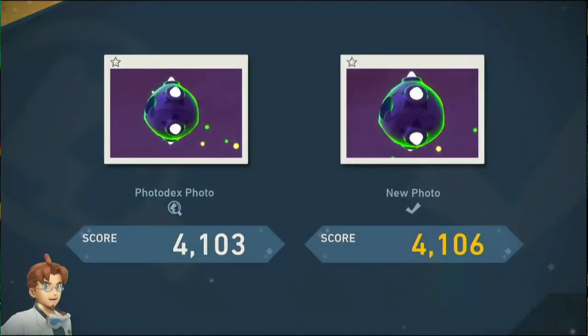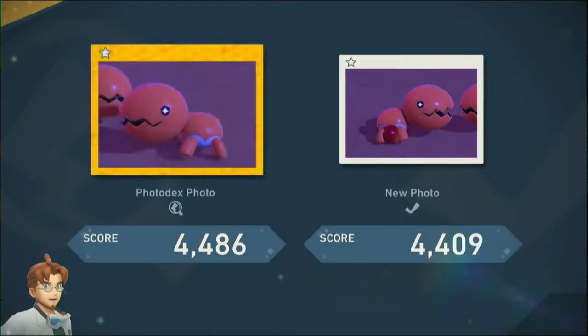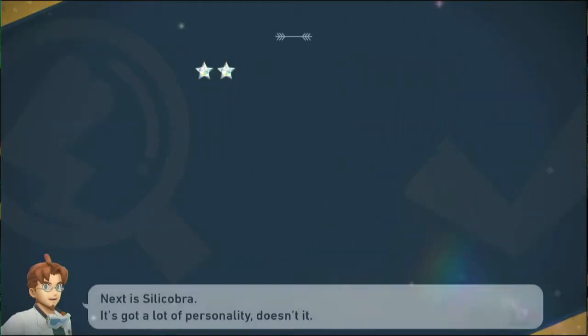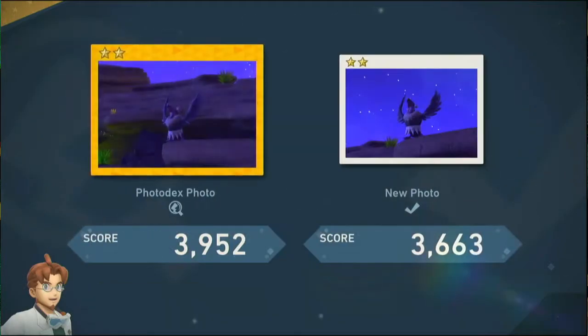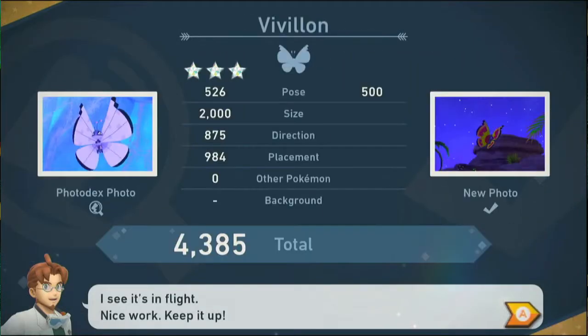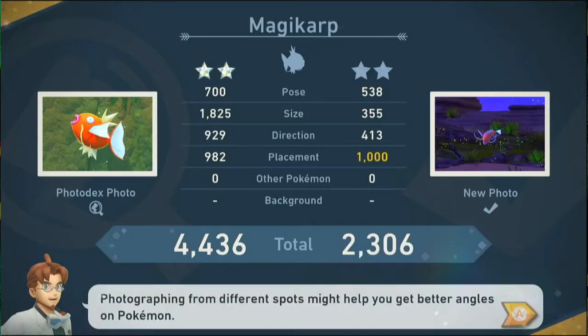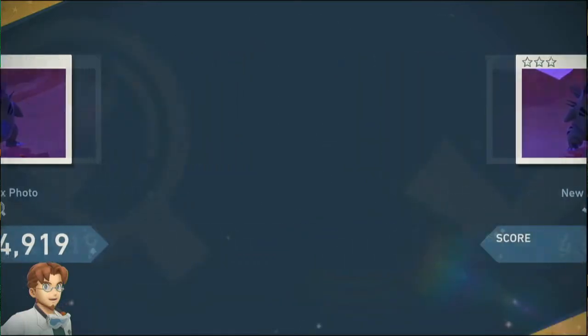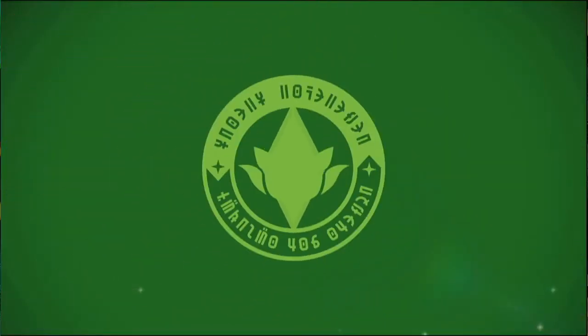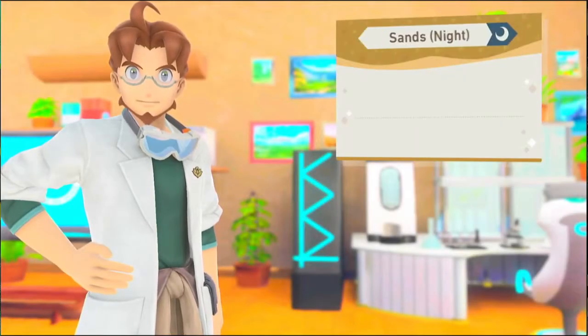Looking at the results: the Minior first one is right there at the beginning — if you don't get it fully in frame just restart, three-star improvement. The Cacnea could have been a bit better; they sometimes walk toward the fruit instead of running. The Kangaskhan gave 4900 — sometimes it gives 5000. For the lichen rock picture, a sideways shot seems to give the most score. The Sandslash wasn't the best but still gave over 4000. Tyranitar was 4800 with that roar, and Flygon gives you about 4600.